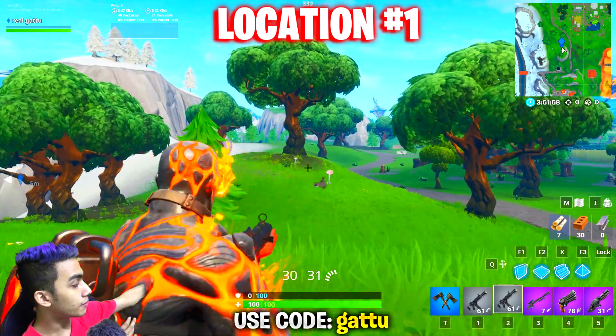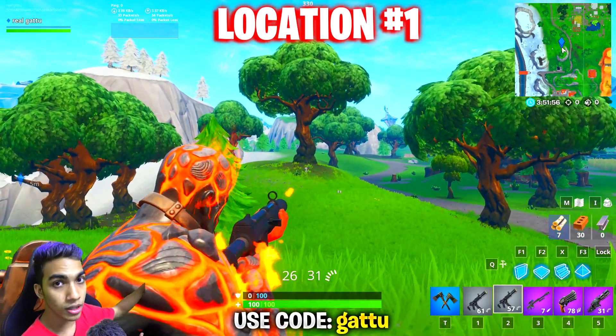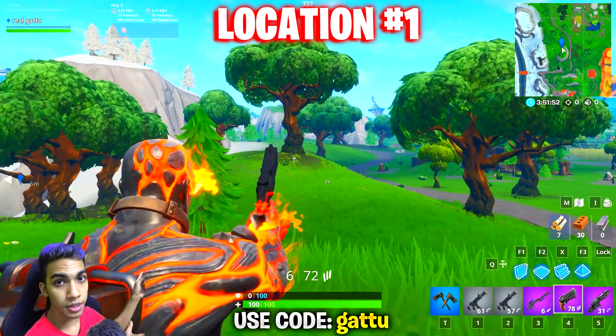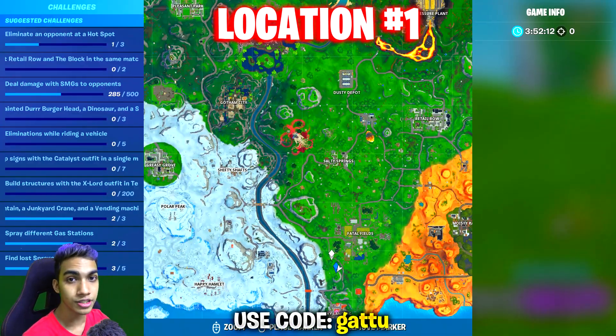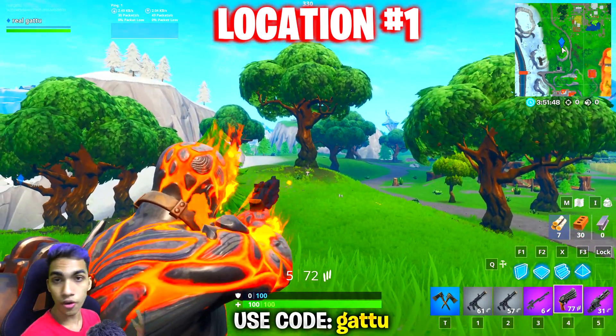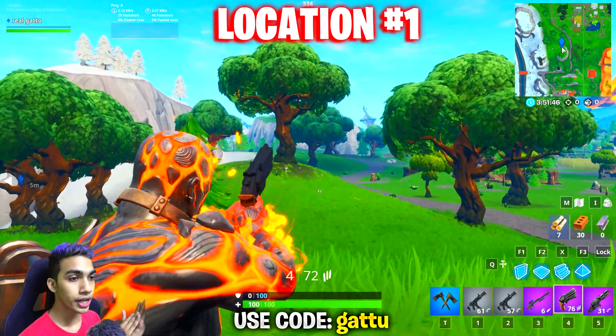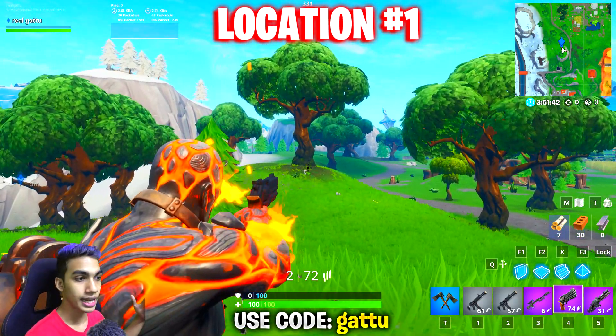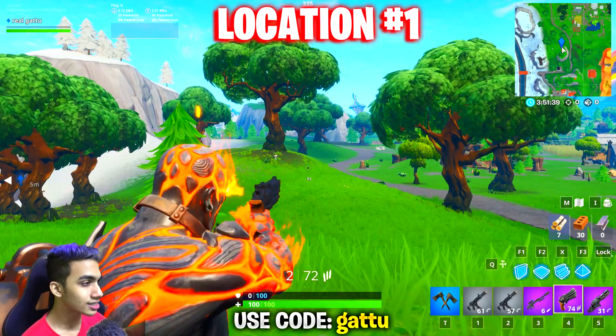Next to Fatal Fields and in between Lucky Landing, you guys can actually spot this place for yourself — there's also going to be a tree next to it. This is going to be the minimap location where you guys can find this thing for yourself, and exactly at this place there's going to be the firing range. Go ahead and hit these targets, try to hit them as many times as you can — the longer you do it the better it gets.